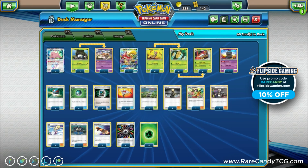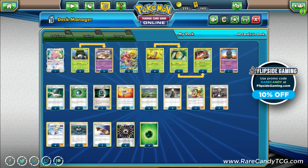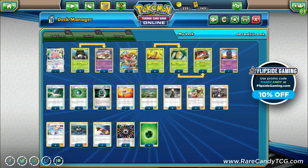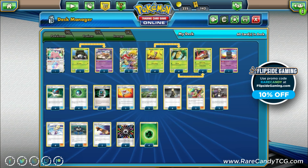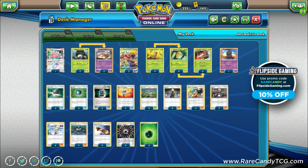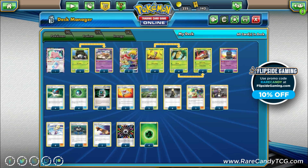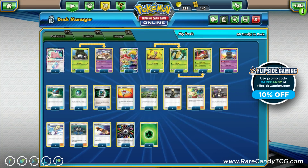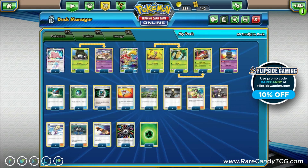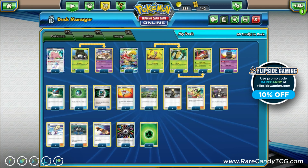Welcome back everyone, it's Eric from Rare Candy. Today we are back on PTCGO taking a look at some more Team Up content. We're going to be taking a look at the new Beedrill, and this is honestly going to be more of a fun deck. I don't think this is going to be dominating the competitive scene or making top eight or day two at any regionals. This is definitely more of a fun archetype, but overall it's still a pretty fun one.